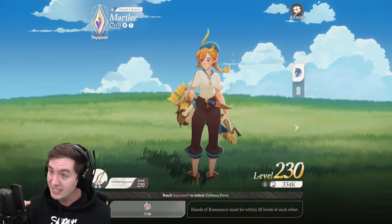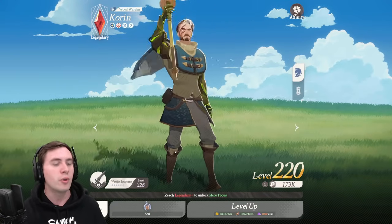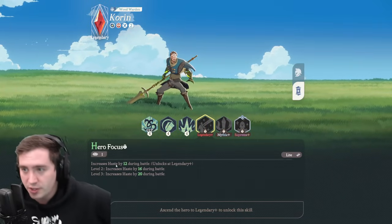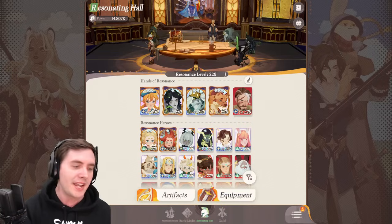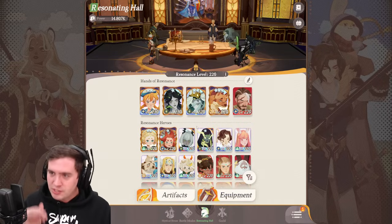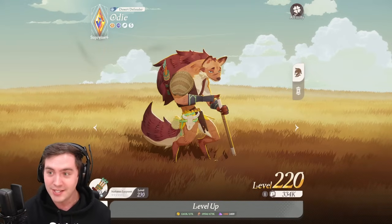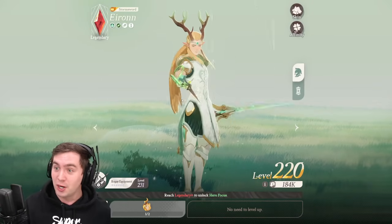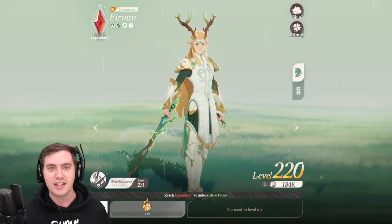Merrily and Corrin are great if you want to push PvE content, but you need them at Mythic Plus before you can do that. For the most part, anyone that has haste in their legendary-plus skills is also a pretty good choice — haste is very strong for getting your ultimate out sooner and doing animations faster. I would focus on only one or two units and do the meta units that everyone is using, like Odie and Merrily, because they're tried, tested, and true. If you get Aeron, you'll want to max him out, but he's more of a PvP unit — I would focus on PvE stuff if I was doing it all again.